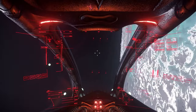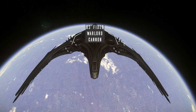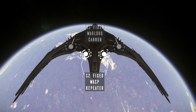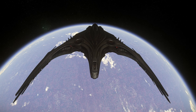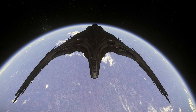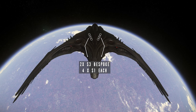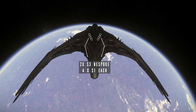As a light fighter, it's all about dealing damage and avoiding damage. On the dealing side, the Blade comes with two size 3 hardpoints as well as two size 2 hardpoints. At the time of recording, the stock weapons cannot be swapped out, so you are stuck with this loadout. With that said, these are good weapons, and actually enough to out-DPS every other light fighter in the game, as long as they're not using ballistics. For ordnance, you have two bespoke size 3 racks, totalling eight size 1 missiles, with the ability to fire four missiles at once.